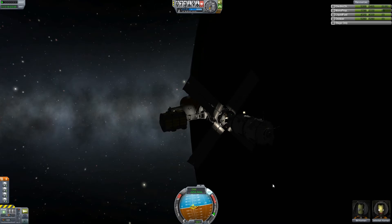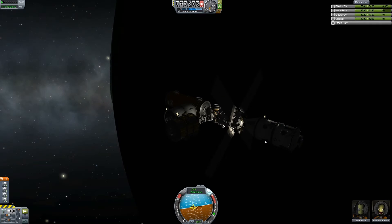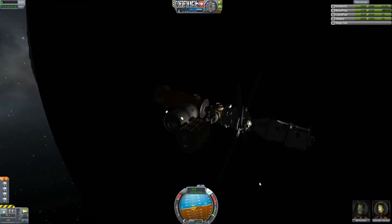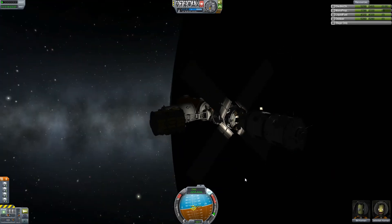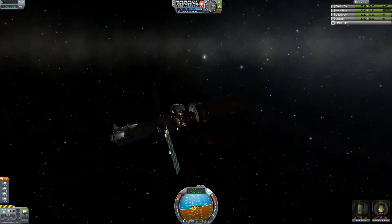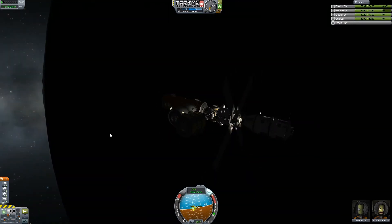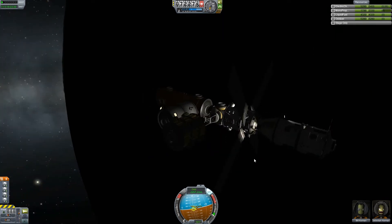I had this little living quarters area built, but I never put anybody in it. I never put anybody in this can either — as you can see, that's empty. The only thing is a lander can, which is part of the core, which has Bill and Jeb. This is my UKKR Skyport space station, which is now never going to be completed, and we're de-orbiting it.